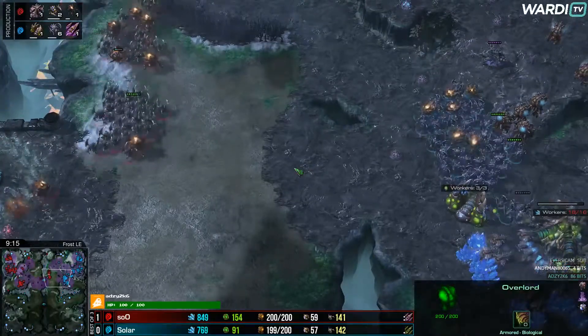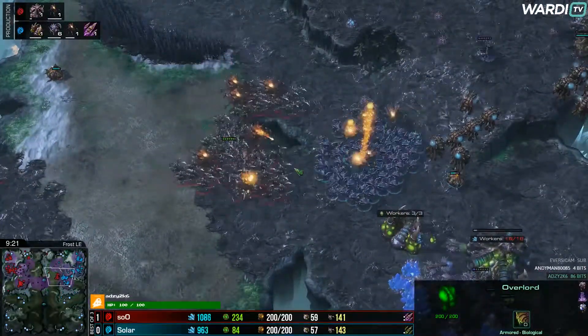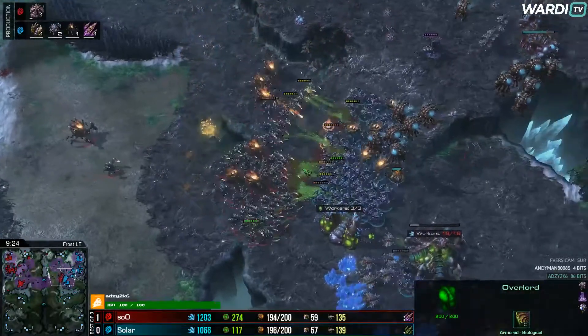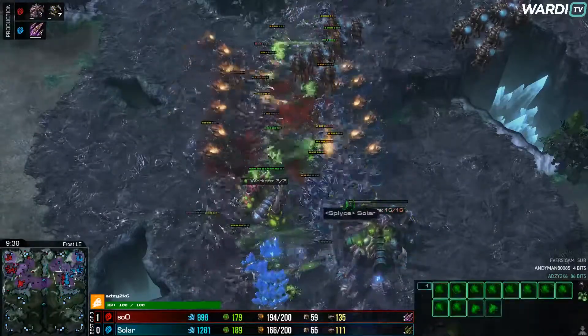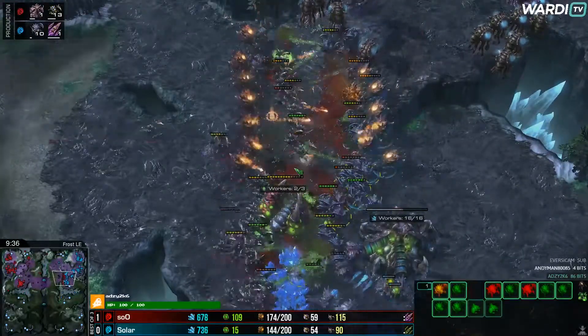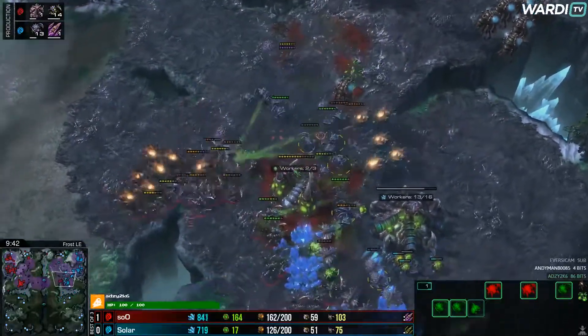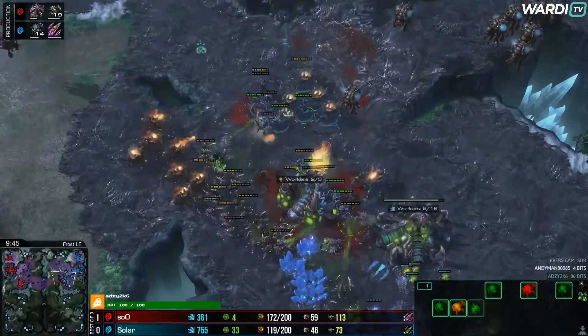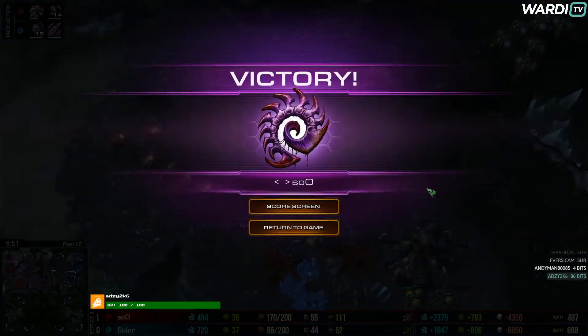Sue starts spreading into a concave and pushes forward. Sola isn't split into a concave as well — his initial Biles knock Sue back, but Sue dives on the opportunity and Sola is backed into a corner. Look at all these Roaches not doing anything for Sola. Sue's concave is really paying off. More Corrosive Biles, and Solar can't connect while lacking the plus two upgrade for those crucial 20 seconds. This fight is completely one-sided — 50 supply lead for Sue. GG from Sola. Sue takes the 2-0. A concave and plus two over plus one wins it.